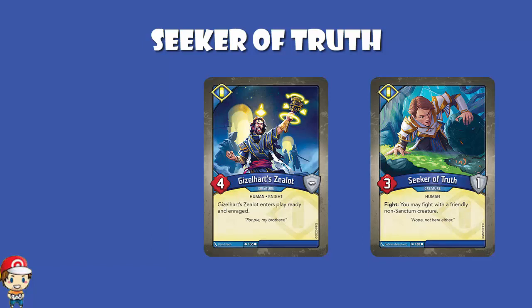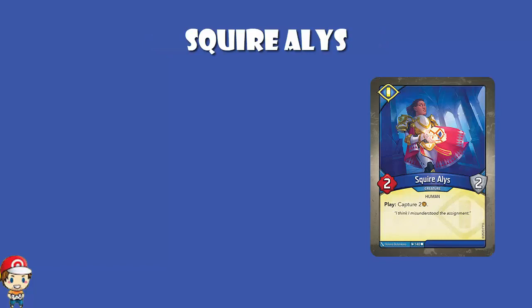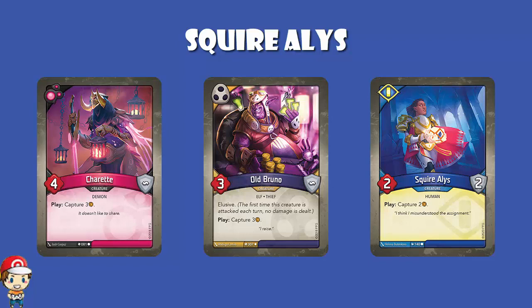Squire Alice: 2 power, 2 armor. And when you play, you capture two amber. It's great — absolutely great. She'll probably be taken down moderately fast. This is very much in the realm of old Bruno or Charette, but those cards see a lot of play. People like those cards. Capturing amber is good. Yes, your opponent can destroy the creature and get the amber right back, but they still don't have it next turn to try and forge. This is a good thing.